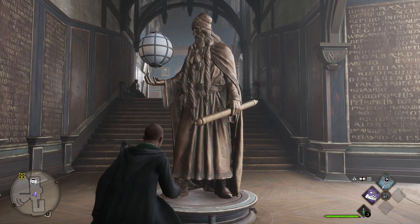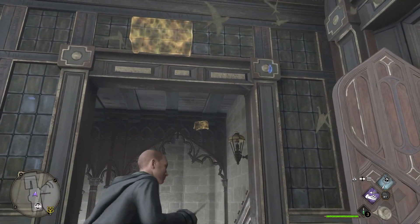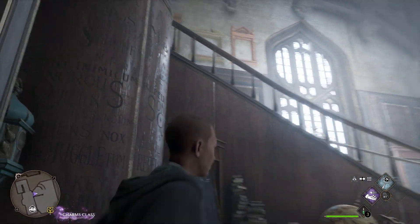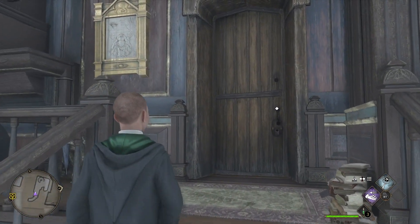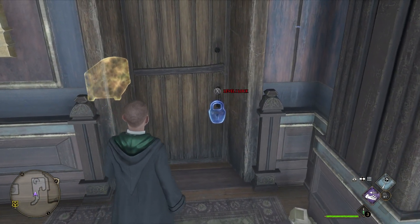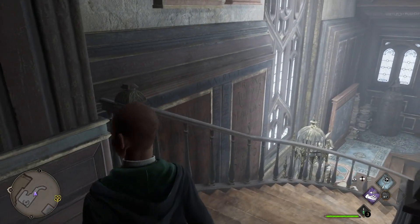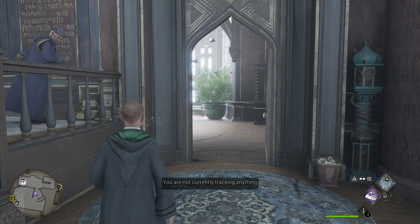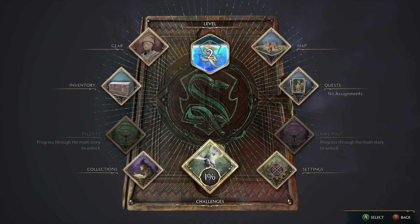Let's take a quick look at this statue — something kind of dinged or tingled. It was the lock! A level one lock. So I guess we get some lockpicking at some point. Looks like there's a chest in there but we can't break into it and steal it now. Let's get a move on and track our next class. Apparently we hit level two, that's good.